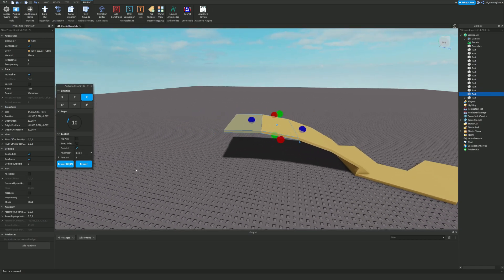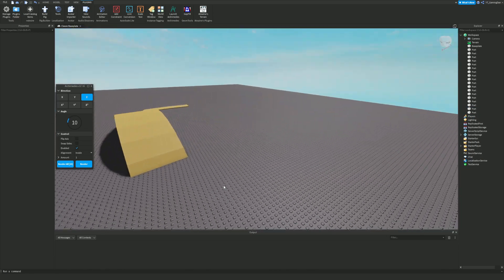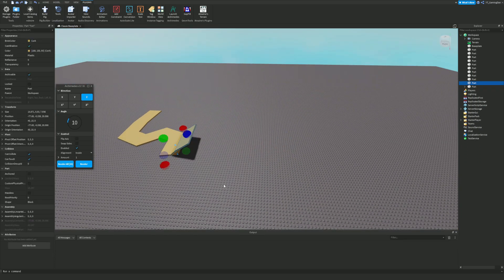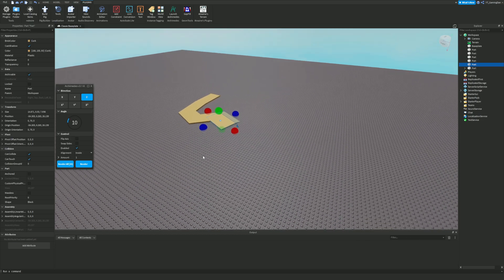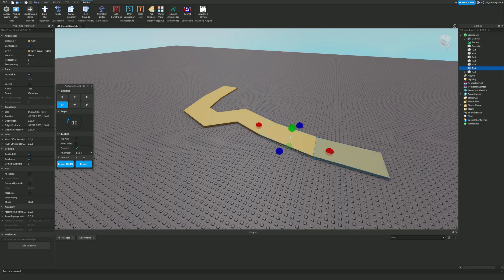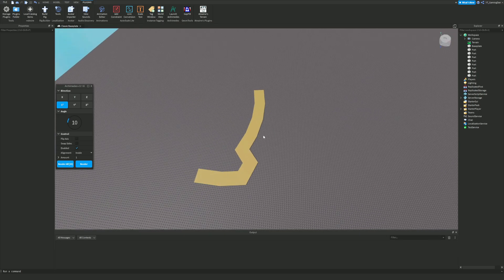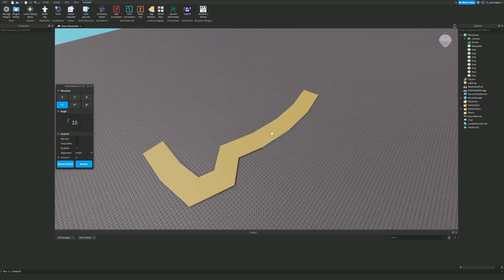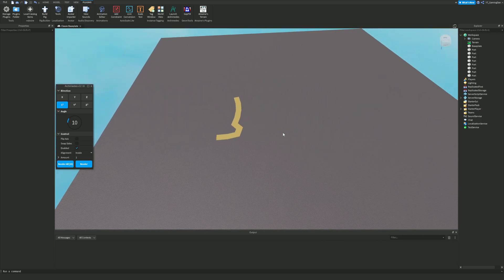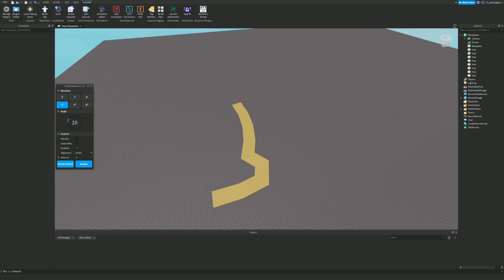On the Z axis you can render like bridges as well, so if you're making bridges for your game this is another great use. These paths can work with anything since you can change the material. I've used this for all the Roblox games I've made recently. All these plugins are linked in the description, and if you need help with developing your own Roblox games you can get one-to-one support from me on Patreon.